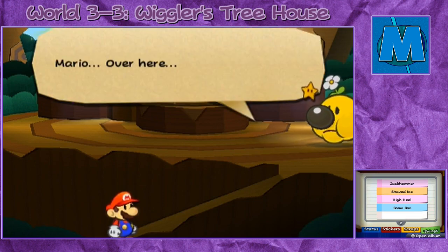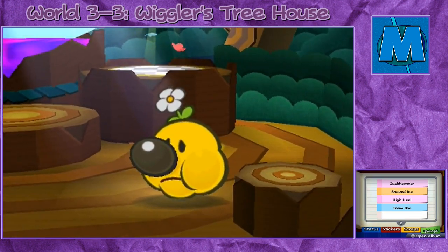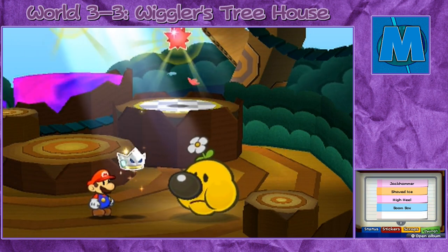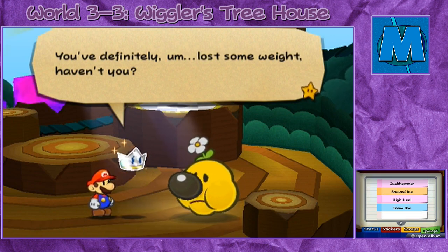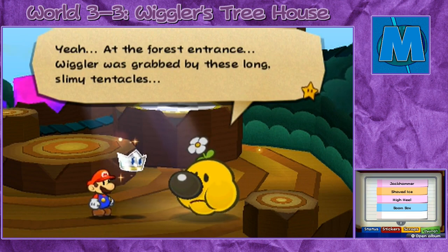Mario, over here! What in the world? Wiggler, yikes! You've definitely lost some weight, haven't you? Yeah — at the forest entrance, Wiggler was grabbed by these long, slimy tentacles.